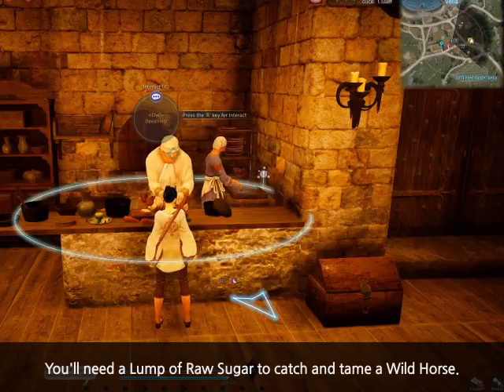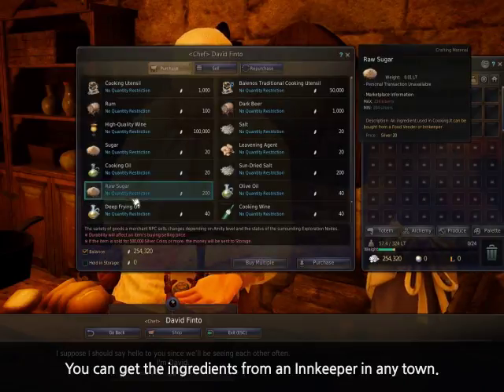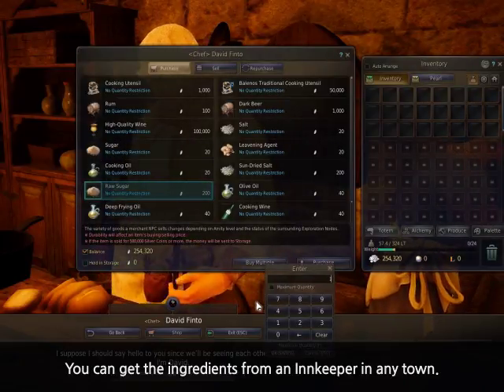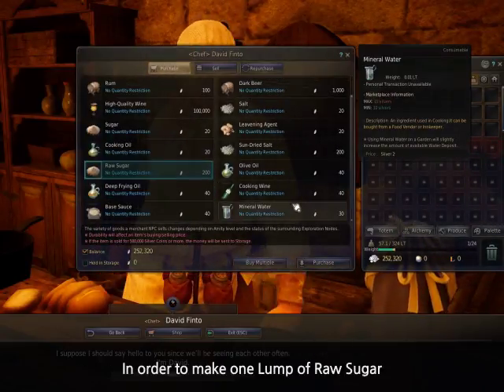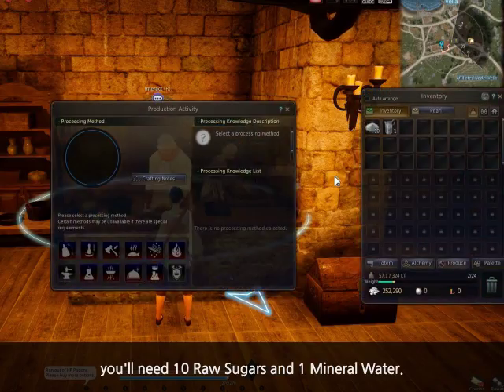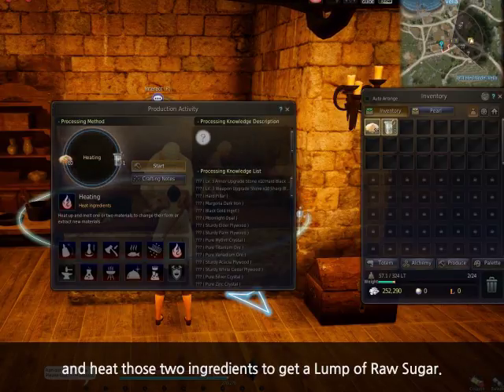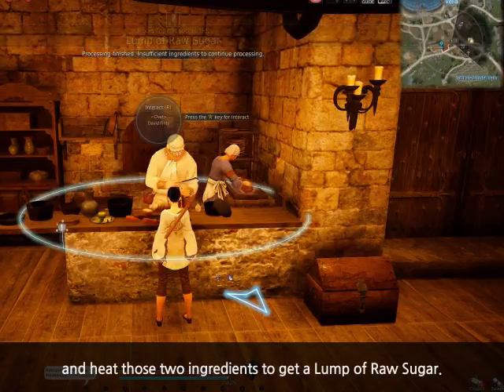You'll need a lump of raw sugar to catch and tame a wild horse. You can get the ingredients from an innkeeper in any town. In order to make one lump of raw sugar, you'll need 10 raw sugars and one mineral water. Choose Heating from the Elkey Processing tab and heat those two ingredients to get a lump of raw sugar.